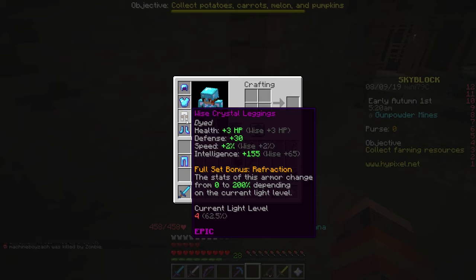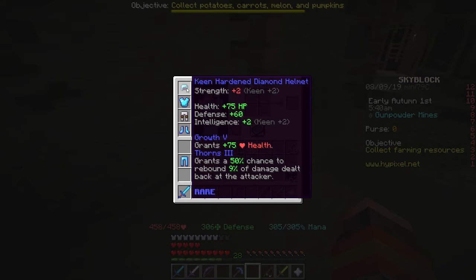So I can't actually take advantage of this refraction bonus, which is the unique element to the crystal armor set. But you can see that it detects the current light level here as 4, which gives a bonus of 62.5%. This isn't actually good because the normal stats would be 100%, so 62.5% is actually a step down from your default stats on the crystal armor.